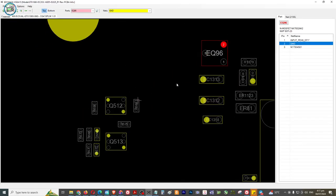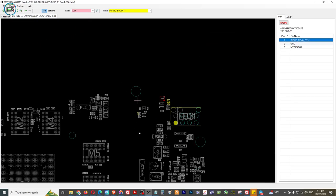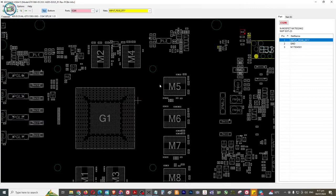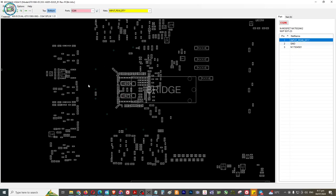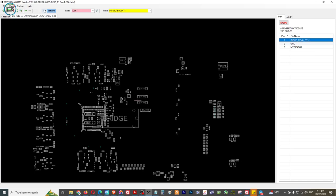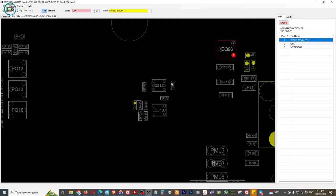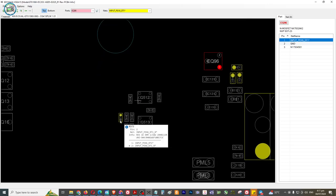Wala. So check natin yung ibang pins - dito lang yung nakaconnect guys eh. Pin number 2 ground, so yung pin number 1 - detect. Hanapin natin - connected yun dun eh. Punta tayo sa kabila - wala.